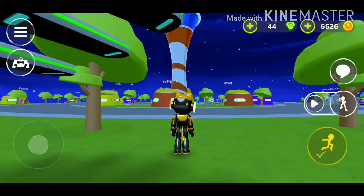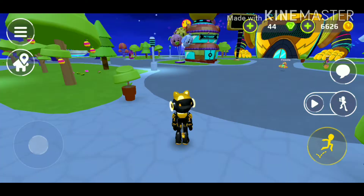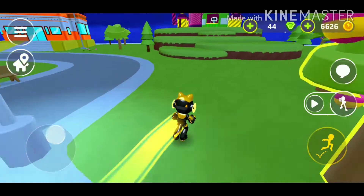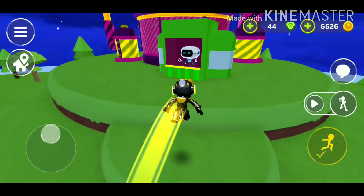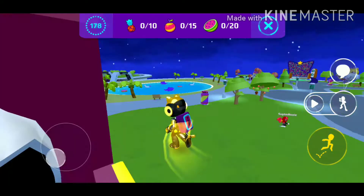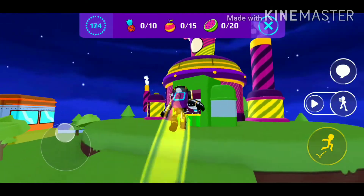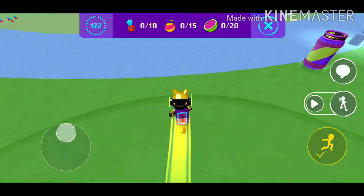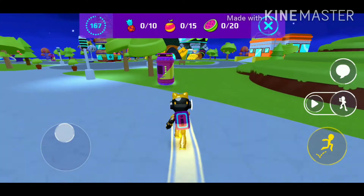Okay, quick house tour done. Now I'm going to show you guys how to get free gems fast. All you gotta do is go to the fruit stand and bring the robot some of these fruits.